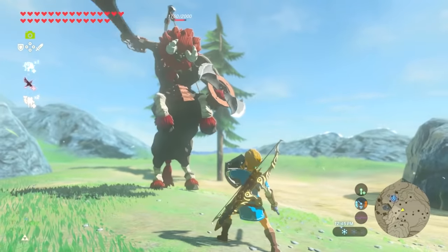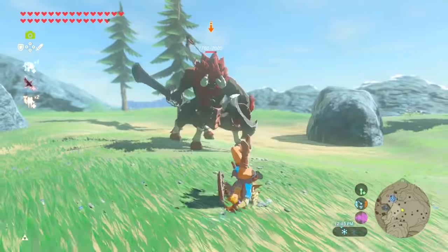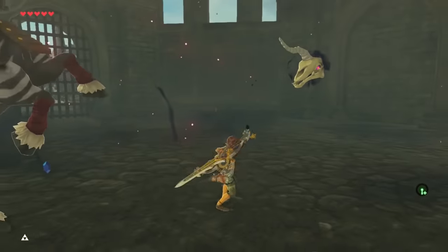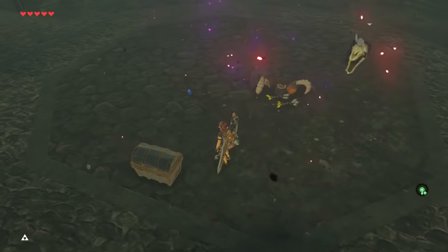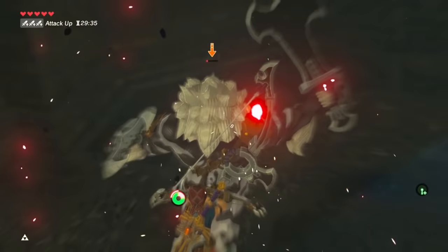Now if you're curious why not the Lynel Bows, Shields, and Swords — it's because the Lynel by Zora's Domain will always carry a Lynel Sword, Shield, and Bow, and there's a Lynel in Hyrule Castle that will always carry a Mighty Lynel Sword, Shield, and Bow. However, when you defeat that Lynel they won't drop their weapons. But for whatever reason, if you save and reload before defeating them, they will drop their weapons.